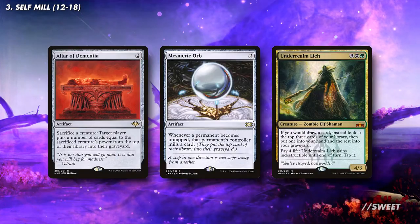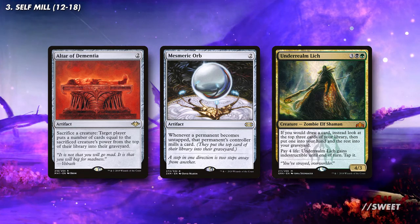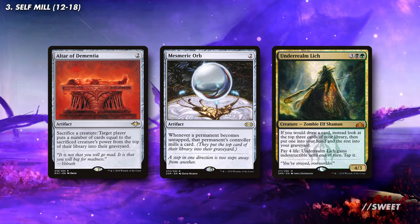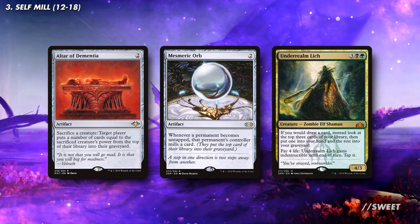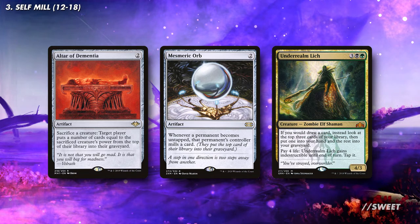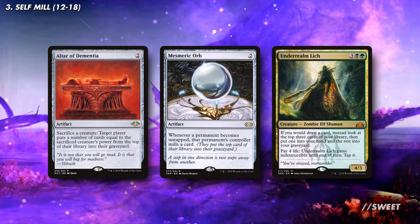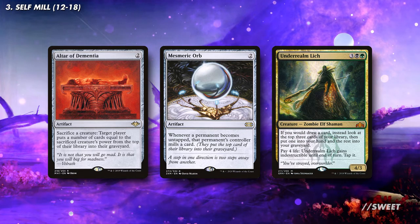And then last, some very solid bits of self mill. Altar of Dementia also being a sacrifice outlet will be great, as we can sac some value creatures with good enter the battlefield effects and replay them from our graveyard with Muldrotha. Mesmeric Orb can also put a ton of cards into our graveyard when we untap, as importantly it does include our lands on the start of the turn as well. And then we have Underrealm Lich, which has a weird kind of surveil when we draw a card, where we look at the top 3 and put one into our hand, but nicely the other two go into our graveyard. All these effects will mean our graveyard will be full in no time.